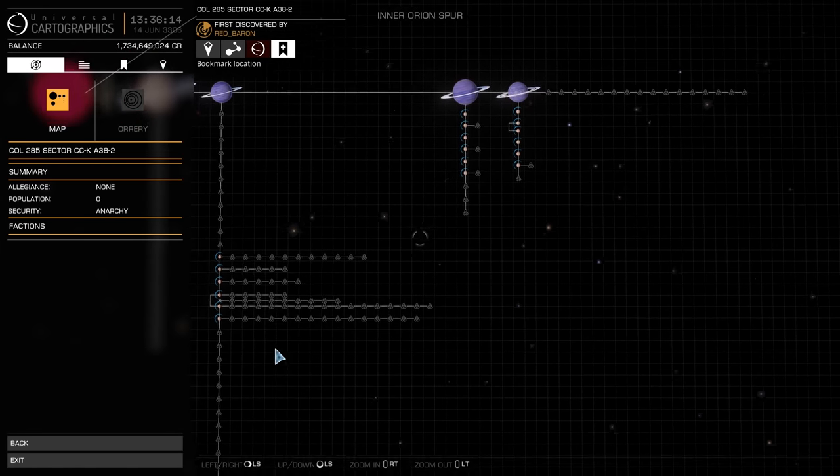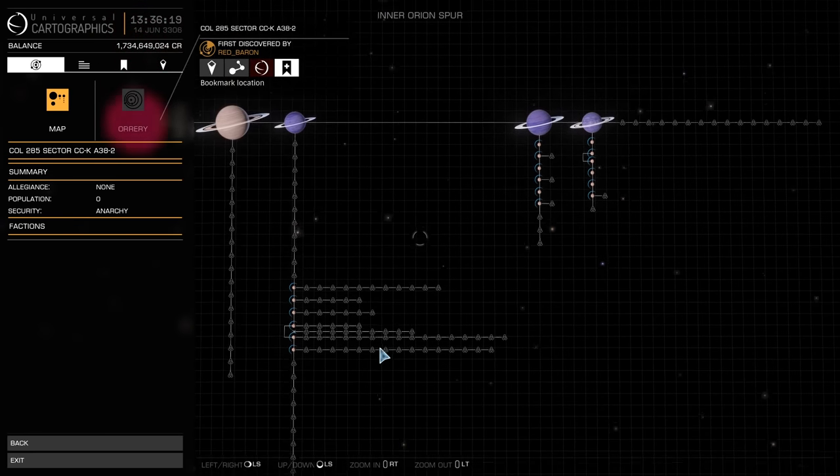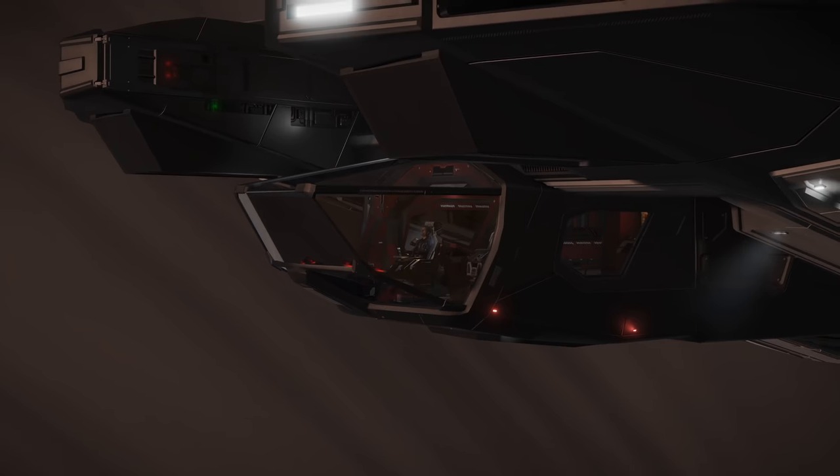This is the system in question — the one with the triple mining hotspot — and just look at the amount of fleet carriers here. It's basically full up, there's no more spaces available, so that is why players are parking in other locations.